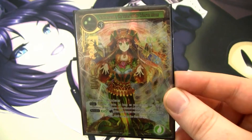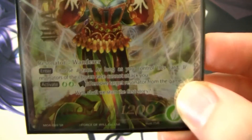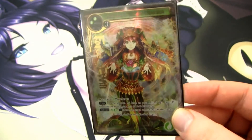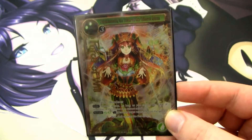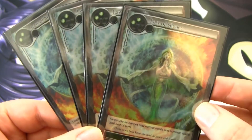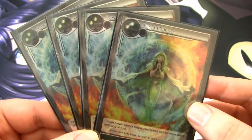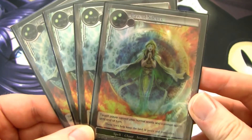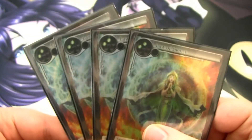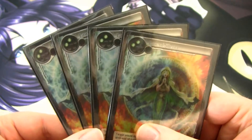I run another Scheherazade in the sideboard for similar reasons — if you need more race-based stalling, destruction, or if they have a really grindy deck. I find it pretty useful and sideboard it in a fair amount of the time. I also run a full playset of Law of Silence. It's a two-cost Quick Cast chant, and it makes it so your opponent can't play spells or resonators that turn. You play it at the beginning of their turn, they can't play anything, and you get to go again. It's also really good at disrupting combos.